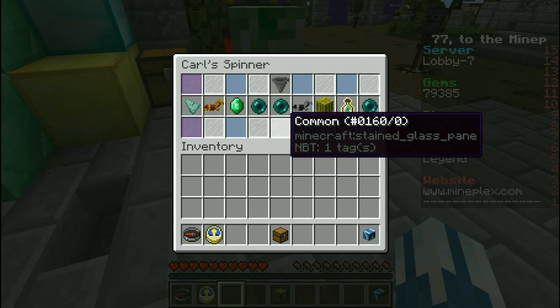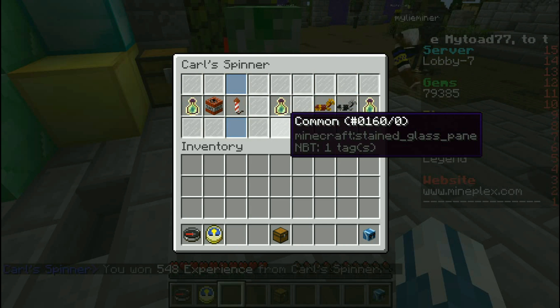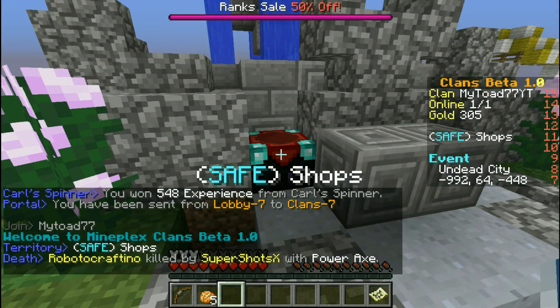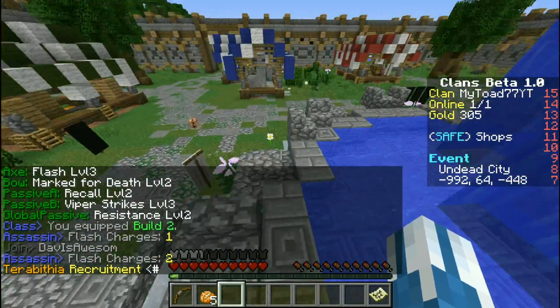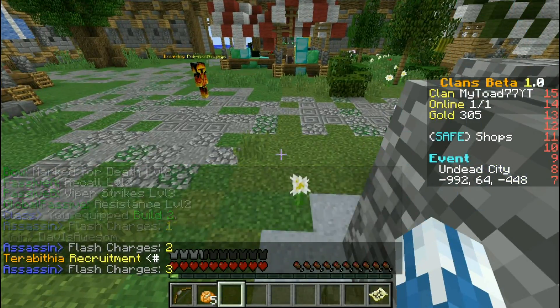This has been something everyone has wanted — everyone in Mindplex has been asking for this. Anyways, before we get into that, I have a Carl Spinner. Nobody knows what we'll get, except I know it's gonna be garbage! And it is an experience that's only half garbage. Okay, anyways, let's get into Clans Beta!